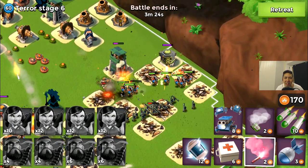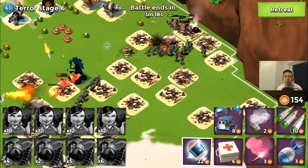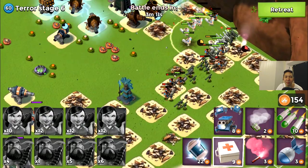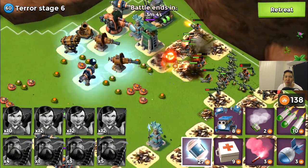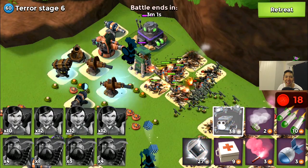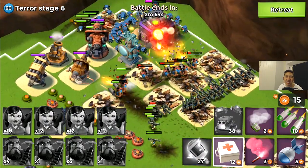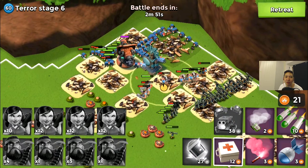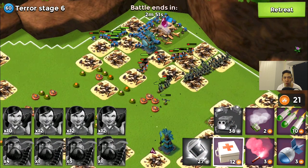The machine guns are trying to take down my heavies but you can't take heavies with machine guns — you need boom cannons. Relocating my heavies and zookies, gathering all my power on one spot and releasing the pain. Dropping all critters on the HQ — they're swarming the whole thing taking down boom cannons, cannons, and mortars. The critters are OP, the heavies are OP, and the zookas do great damage. Terror stage six is done with a crystal reward.